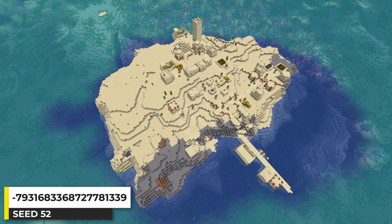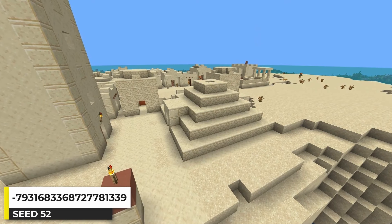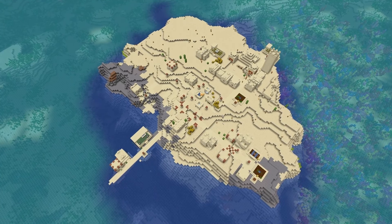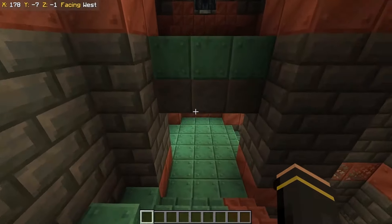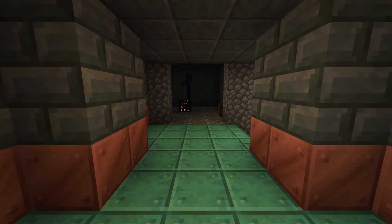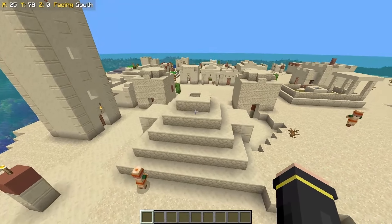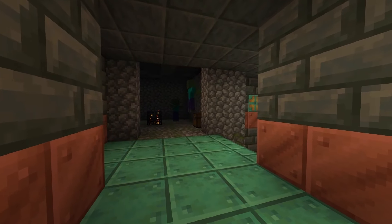We have a desert island village here, and it also has a desert temple — I really like desert temple villages, so having this one on an island is just really awesome. Underground there's a trial chamber, and this spot perfectly connects to a spawner dungeon. Kind of cool how they look seamlessly connected. Just like the two structures above ground, underground we have two structures connecting with each other too.